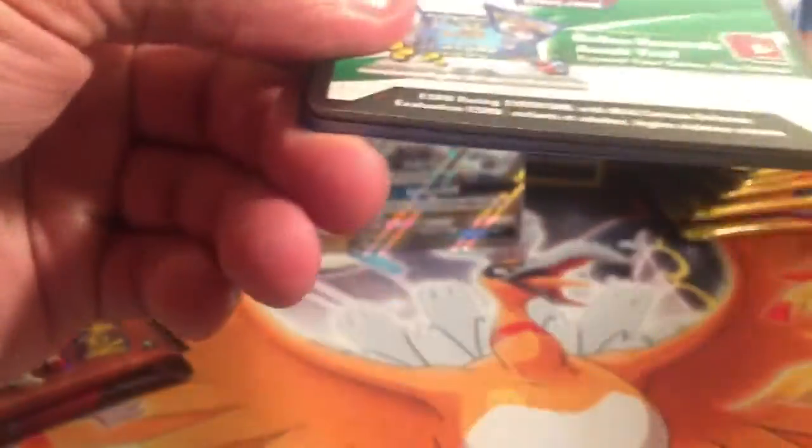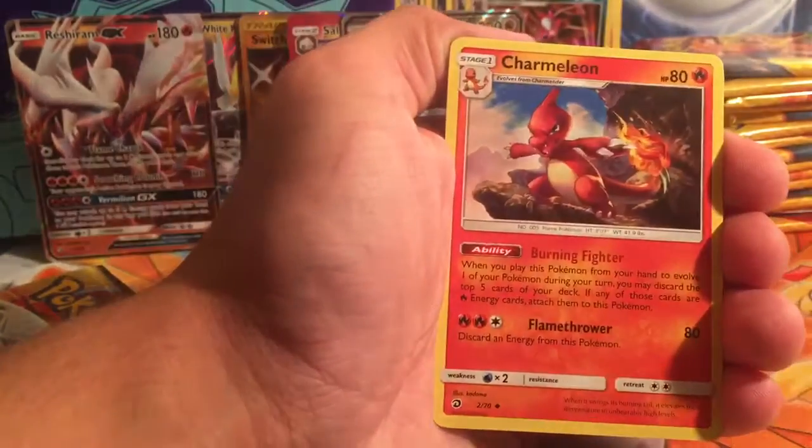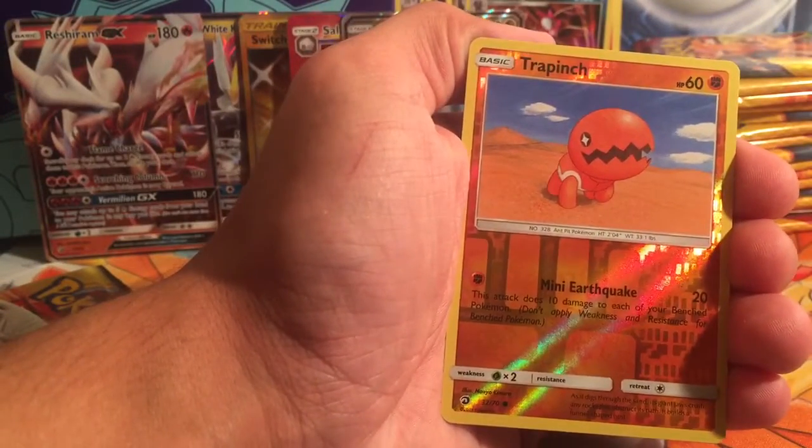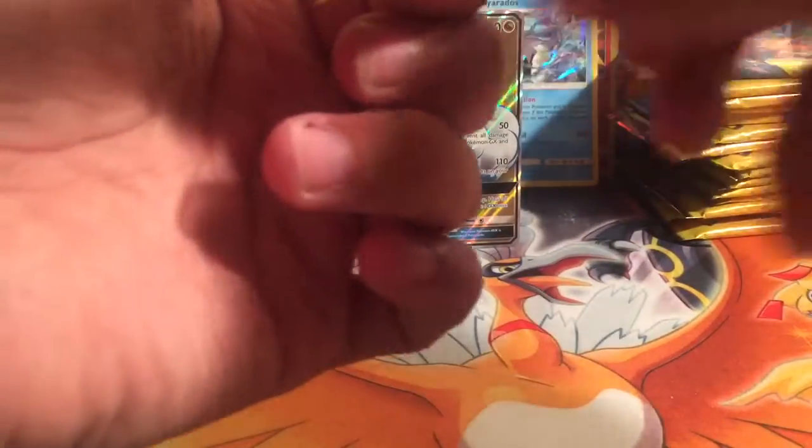This pack opens funky. Oh, I saw a Charmeleon! We have Melodic, Druddigon, Charmeleon — which I set aside because they're relatively uncommon in this set. Trapinch is the reverse, and our rare goes to a Gyarados — another hard card to pull in this set. You haven't pulled a Charizard yet? That goes to show you he's also another hard card to pull in this set.